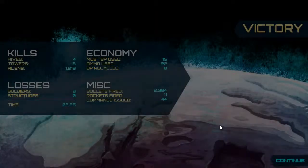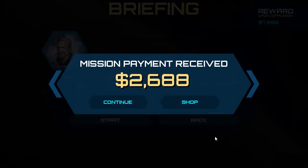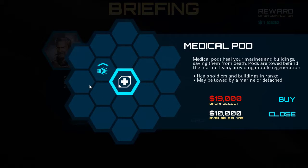4 hives killed, 16 towers destroyed, 1,219 aliens killed. Did it just under 3 minutes. Not bad. We got our mission payment received. We can go to the shop now. Let's take a look. We could have medical pods — they heal your marines and buildings saving them from death, towed behind the marine team providing mobile regeneration. Or we could get a buff: extra shotgun, single mission exhaustible power-up. Fusion shotguns are the cheapest advanced weapon, they fire a burst of explosive ammo shredding enemy crowds. I'll probably buy single uses later. I'm going to save up for the medical pod.